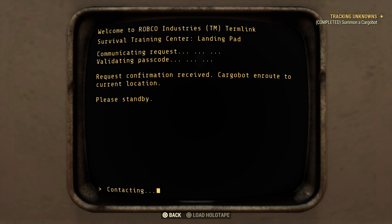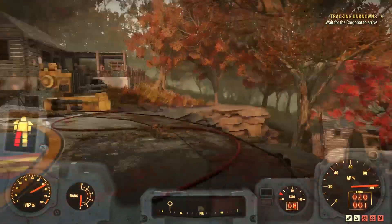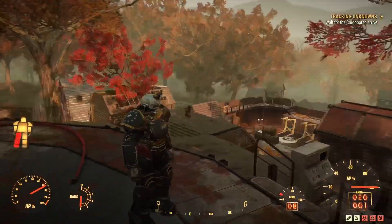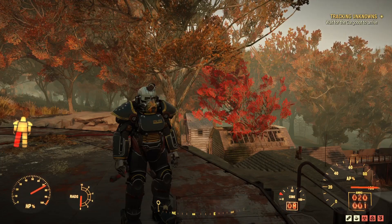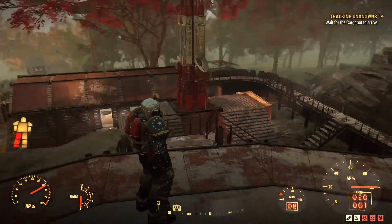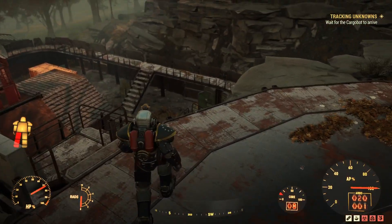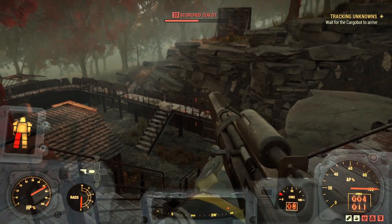We're going to go to cargo bot supplies — cargo bot summoned. Now we wait. It doesn't take too long for the cargo bot to make its way here; you can already hear it coming in the distance. I can also hear scorched — I'm still showing as hidden so they must be shooting the cargo bot. I do not like that at all; we must deal with this immediately. Switching over to a sniper.